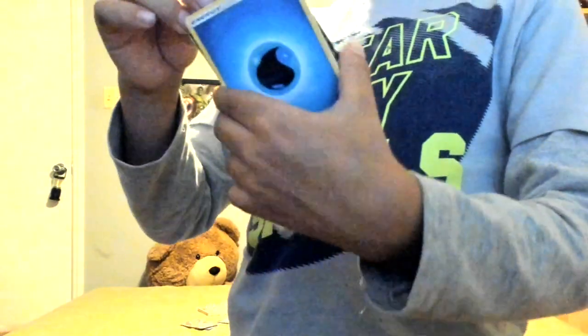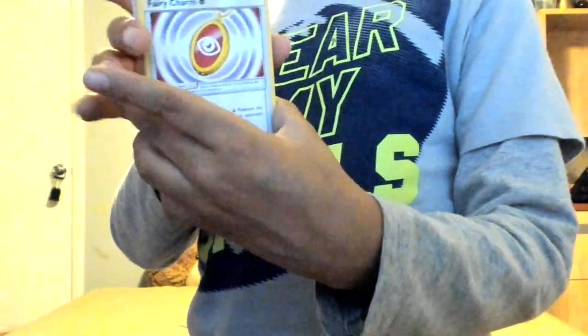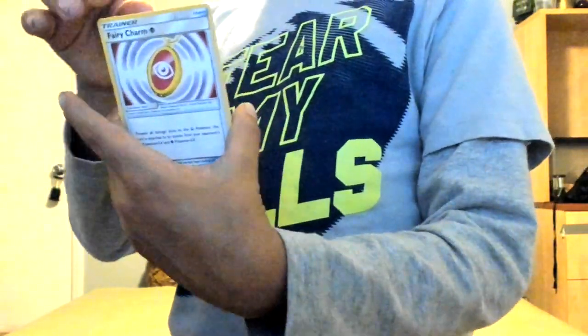A Genesect GX — that is so cool! The other one is the Water Energy, a Pikipek, a Fairy Charm, a Go-Goat, a Shuckle, and a Code Card. On the previous pack we got pretty good pulls — we got a Prism and a Genesect GX. Let's hope we can get another one.